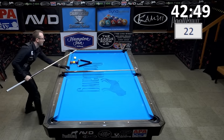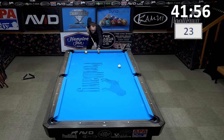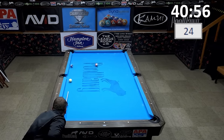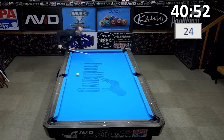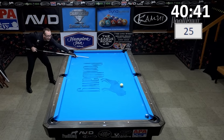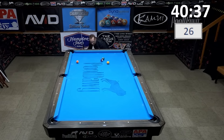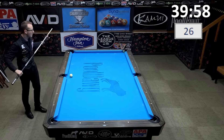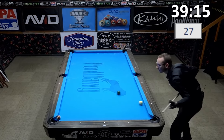First attempt. Get in there — second attempt, 5B. Get in the hole, first attempt. Second attempt on 1A — come on, get in the hole, 26 points. 1B, first attempt.